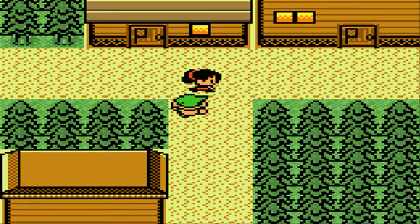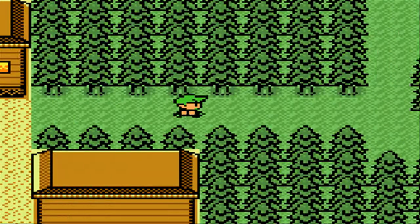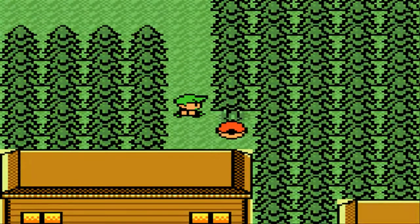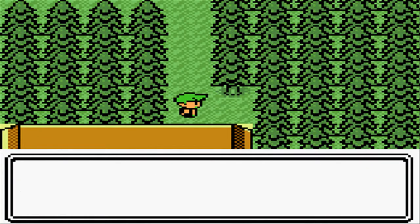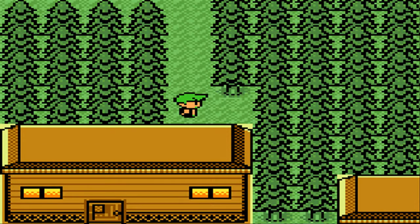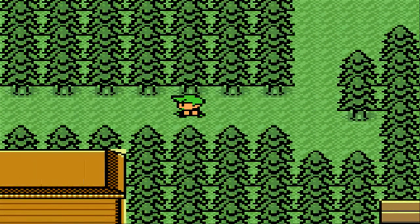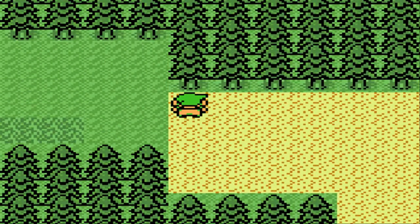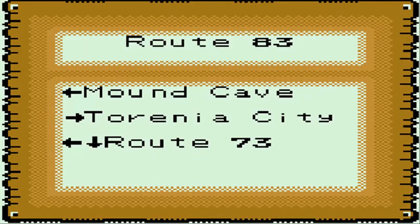Kind of like in Silver and Gold when they had you go to Kanto — it wasn't like all of Kanto. I mean it was, but it didn't have half the stuff that went on in the original. It was just a simple version. So where was that tree building? Mount K. Alright, I need to find that tree place.